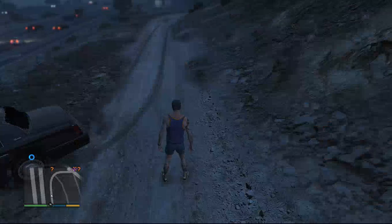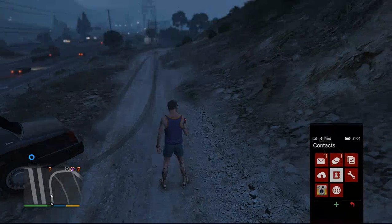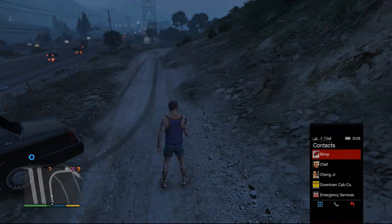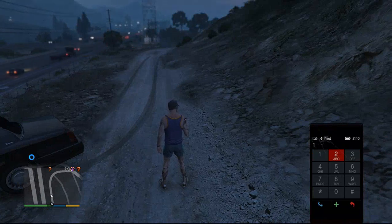I am going to be showing y'all a skydiving cheat where you don't have to get in an airplane or climb up a mountain and skydive. All you got to do is pull up your phone and you glide, and you don't need a parachute. You hit X and you type 1, and it works on Xbox One, PlayStation 4, and PlayStation 3. None other than that.